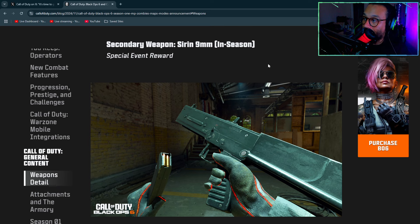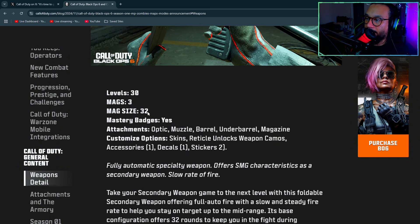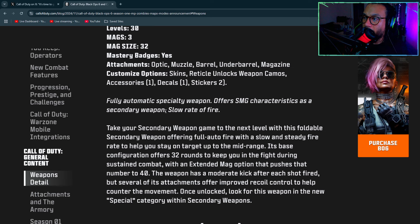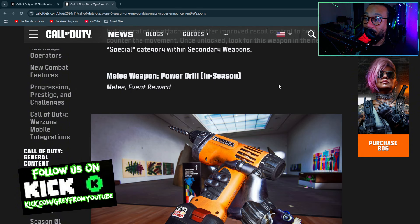We're getting a secondary weapon called the Seren 9mm, a mid-season special event reward. It's essentially a full-auto pistol — 30 levels, three magazines, 32-round mag size. Fully automatic specialty weapon offering SMG characteristics as a secondary, though it has a slow rate of fire.